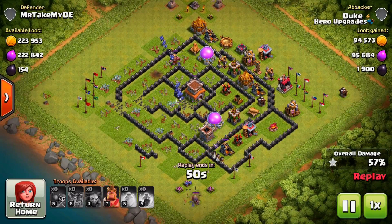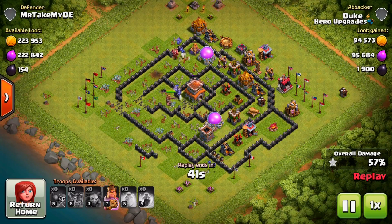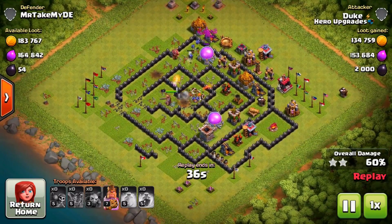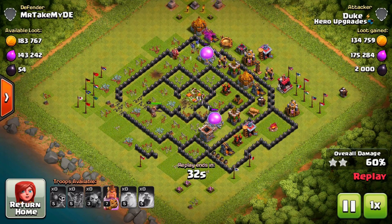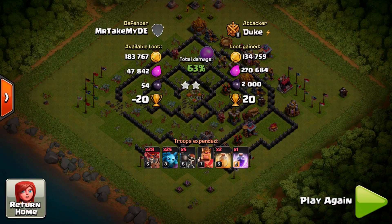We have our Barbarian King coming in kind of late to the party. We did not need him for the Dark Elixir, but we used him to help get that Town Hall. The Minions are almost at it, the King comes in with a one-punch knockout to help them out. The name of the game for Dark Elixir farming is do not worry about Gold and Elixir — anything on top of your Dark Elixir is gravy. This is just another style of attack to change up the monotony. We were able to pull in 2,000 Dark Elixir, and at this level you do not need a ton of it, so this is a great way to get it into your storages.